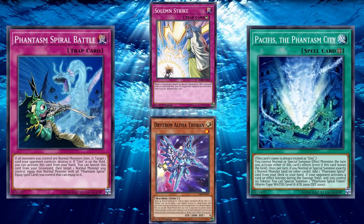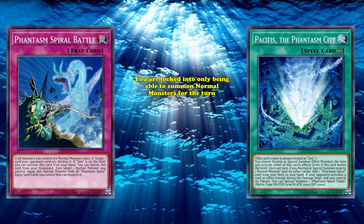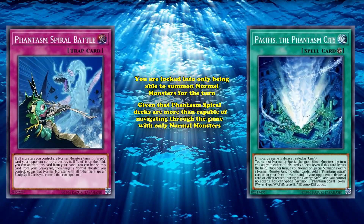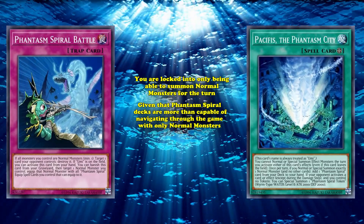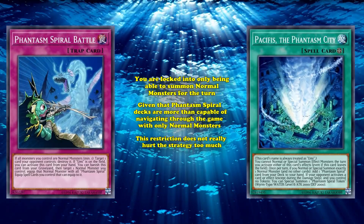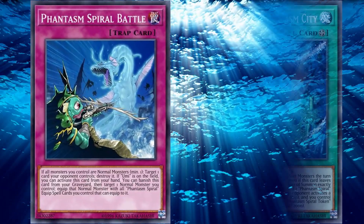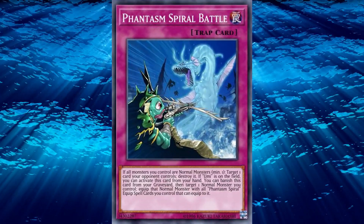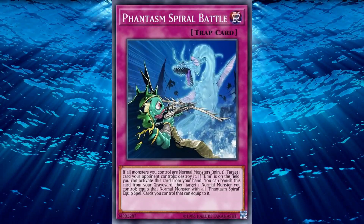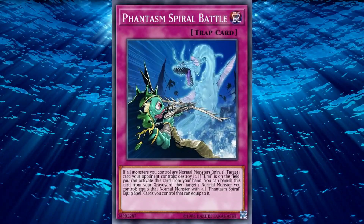Now, there are some downsides to Spiral Battle. If you use Phantasm City to search it, you are locked into only being able to summon normal monsters for the turn. But given that Phantasm Spiral decks are more than capable of navigating through the game with only normal monsters, this restriction doesn't really hurt the strategy too much. But if you don't find Phantasm City, Spiral Battle does become a lot harder to use. Still, Spiral Battle more than earns the number 9 spot on this list, and is still seen in Phantasm Spiral decks to this day for its pretty powerful effect, even though it does need some setup.